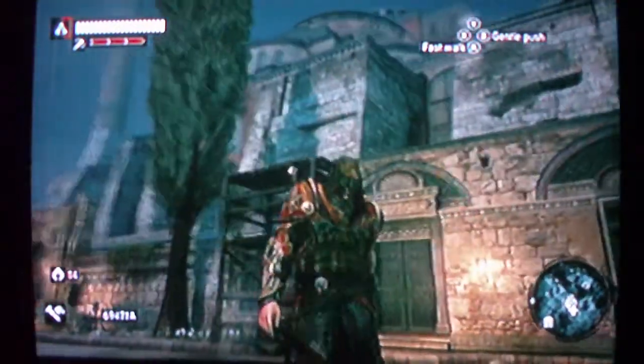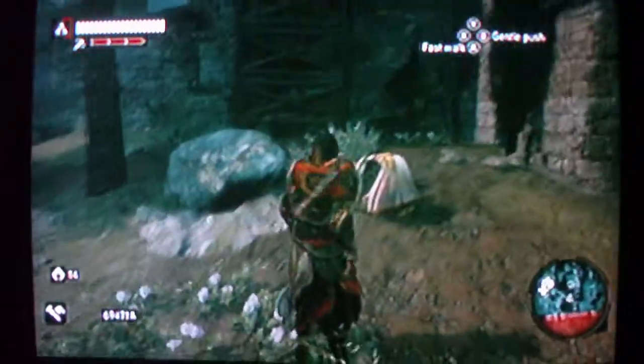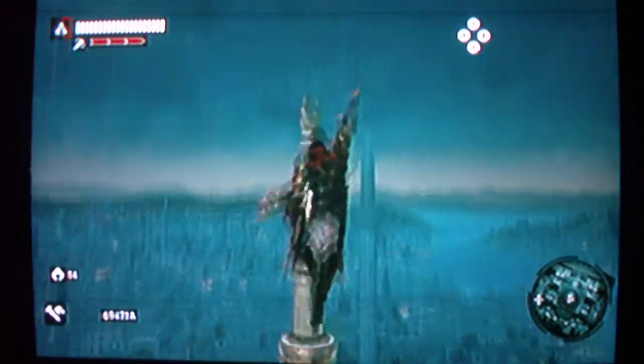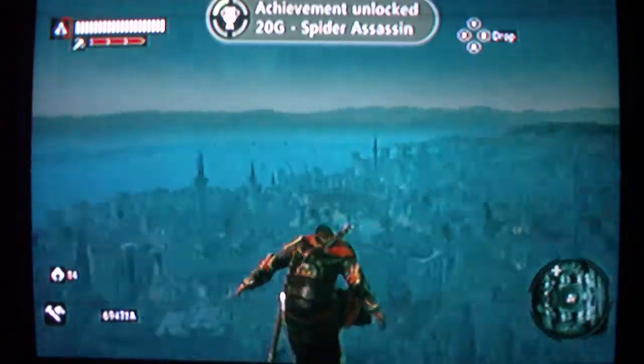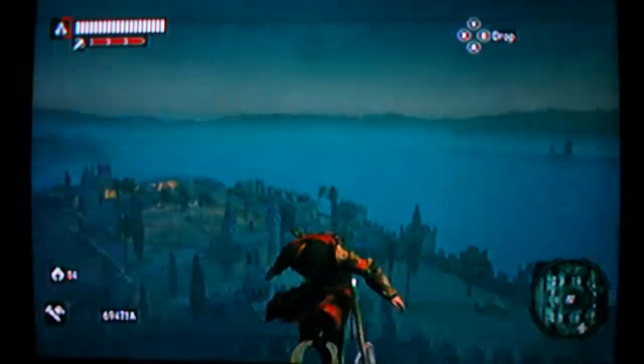This is beastly. You know what, I feel like trying the achievement to climb to the top in under 25 seconds, just to cap this off — see if I can do it. If not, oh well. Did it! Yes! Climbing Hagia Sofia from the ground to the pinnacle in under 25 seconds — Spider Assassin achievement unlocked.